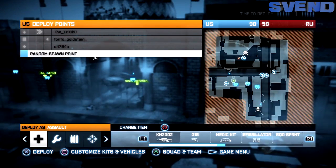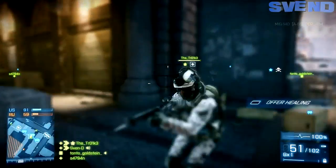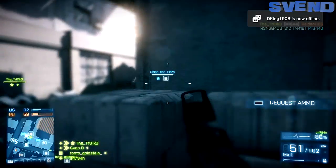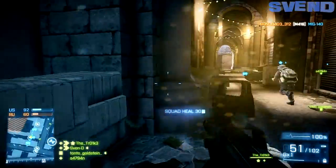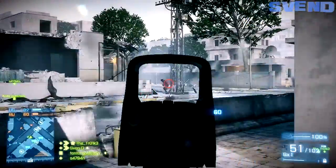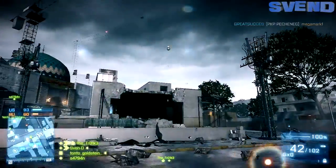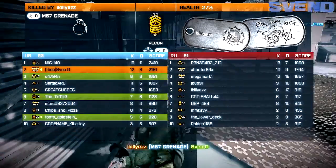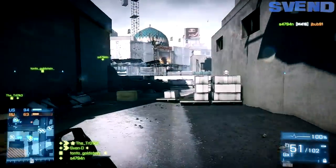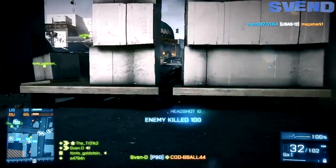The L96 now properly shoots where the iron sights are aimed — the position was previously offset — so they're making the L96 with iron sights more accurate. The SKS now has proper damage values when using a suppressor; the damage was previously too low at close range. They slightly reduced the suppression effect of SKS rounds and decreased the long-range damage of the SKS to highlight its close-to-medium range role. So people were using the SKS to drop targets quickly at long range when the gun was mostly meant for medium to close range.